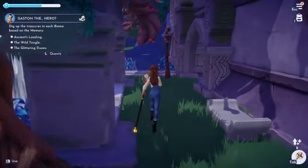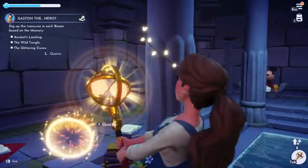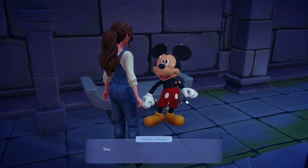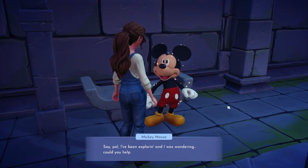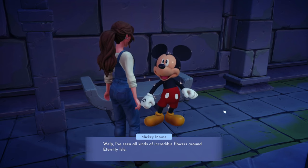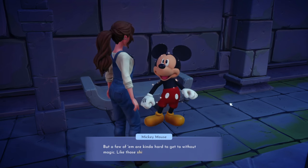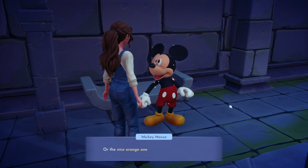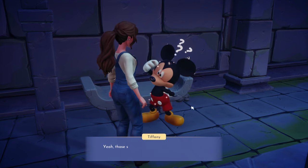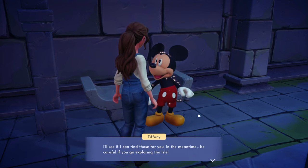Found Mickey inside! Also spotted some treasure in here - just mist, but I like mist. Mickey says: 'Hey there! I've been exploring and I was wondering - could you help me do something special for Minnie? I've seen all kinds of incredible flowers around Eternity Isle and I want to give Minnie some that are just as special as she is. There are shiny blue ones in the dunes, nice orange ones in Ancient Landing, and big green ones moving around in the Wild Tangle.'